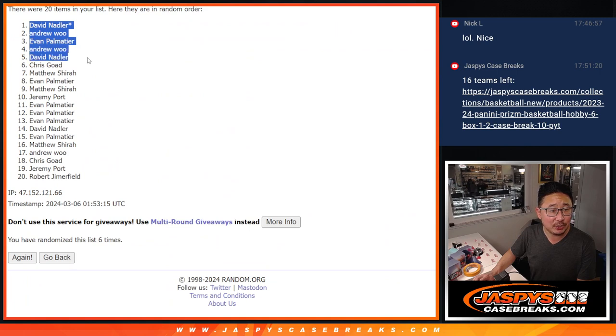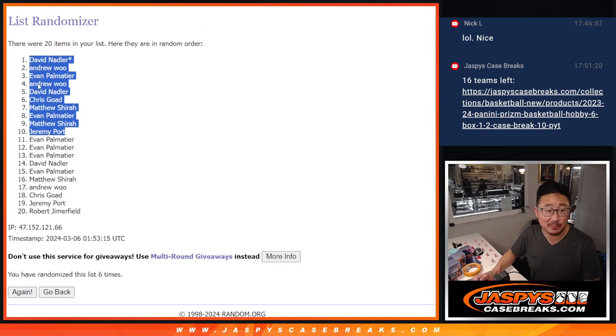David, Andrew, Evan. Andrew, David, Chris. Matthew, Evan, Matthew, Jeremy. You're in the top 10 after six. Extra flux spots going your way. It's a little buy-one-get-one scenario for you.